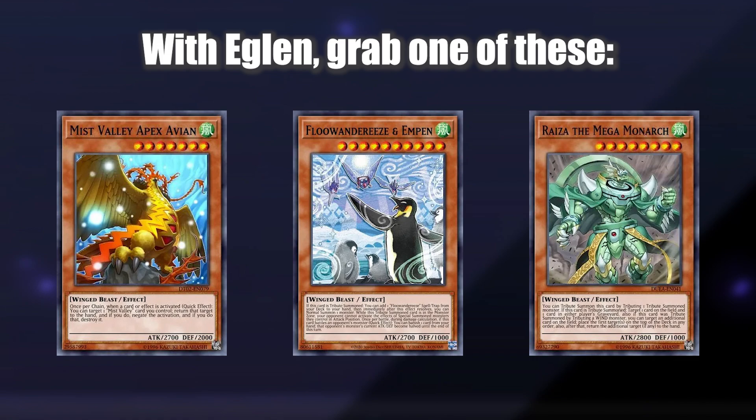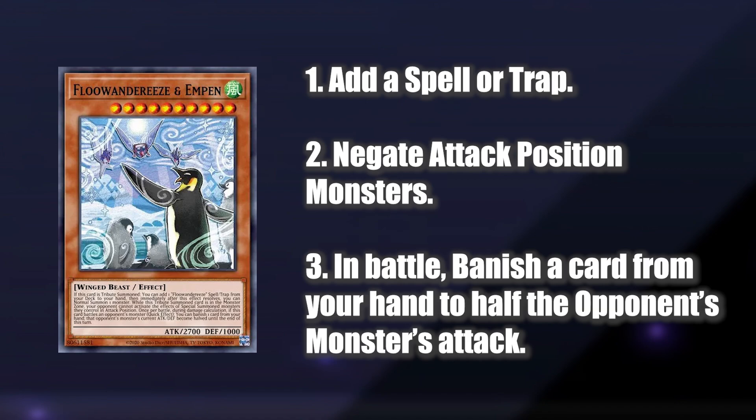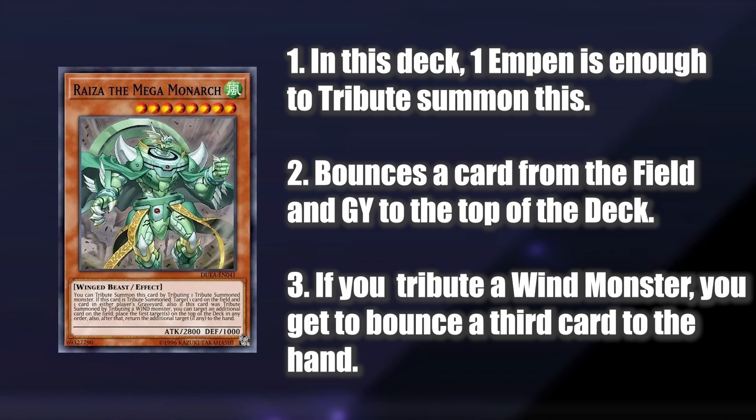With your additional Normal Summons and fetches, you want to make your way into Apex Avian, Ryza, and Empen. Empen lets you add a spell or trap from your deck to your hand when summoned, and has the additional Normal Summon built into it just like the other Fluandarees. Empen stops Special Summoned Attack Position monsters from activating their effects. Empen also has a combat trick where you can banish a card from hand to halve your opponent's monster's attack. Ryza can be Tribute Summoned by tributing your Empen instead of 2 monsters, usually with Empen's additional Summon.